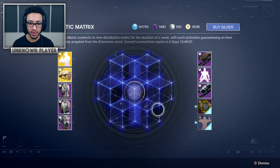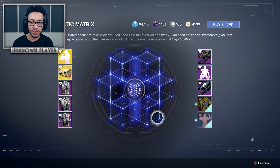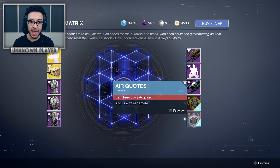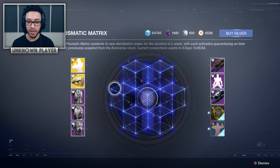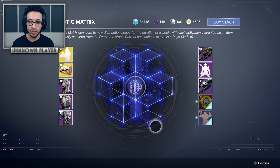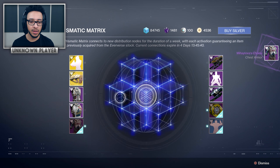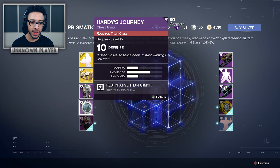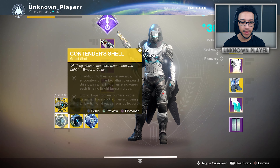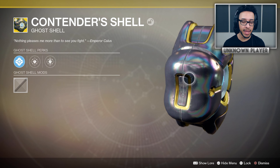I also have a Prismatic Facet which I can use in the Prismatic Matrix. As a tip, you really shouldn't use the Prismatic Facet until the end of the week — it operates on a knockout list, so items you've already gotten won't show up again. Wait until you've opened all your bright or prototype engrams, get as much knocked off the list as you can, and then you'll have a better chance of getting something you want. I also today got the raid ghost shell from the raid — I've done a lot of raids since the update, but this is the first time getting it on console.